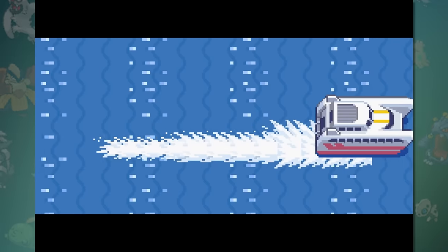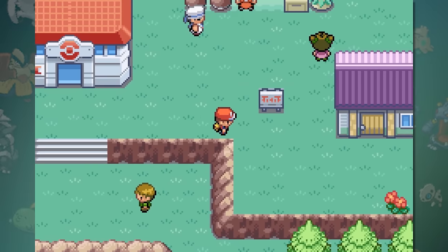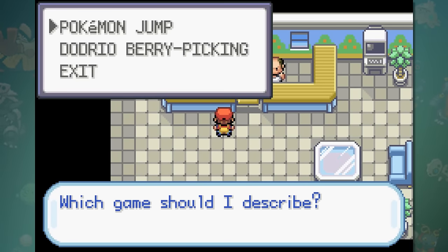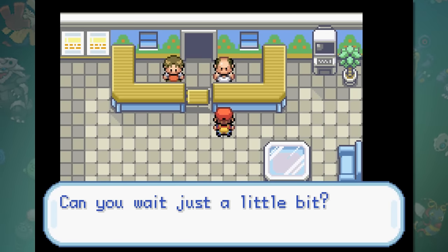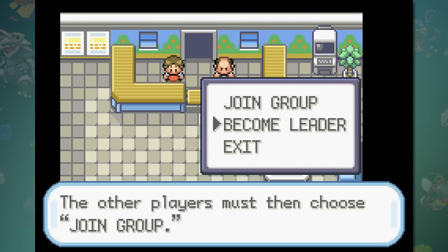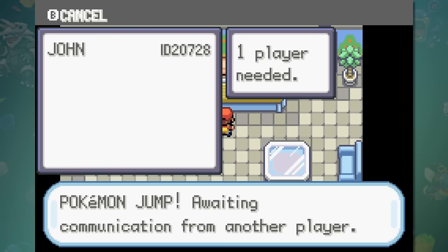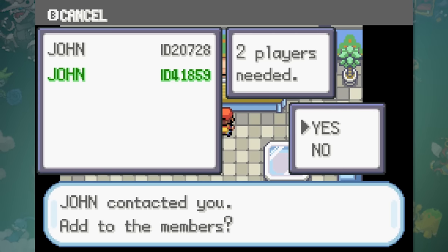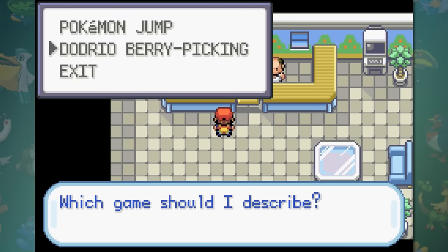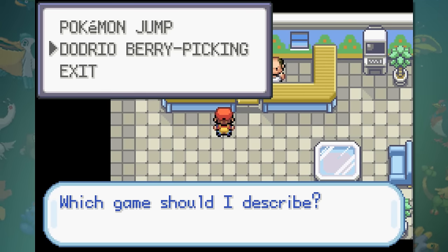The final trainer star you can obtain is located on 2 Island. In this area there is a small house that looks like another game corner. When you go in there, you can play two games: Pokémon Jump and Dodrio Berry Picking. If you played these as a kid and had no idea what they actually were, I'm here to answer that question you've had for 15 years. These games require that you have another copy of FireRed or LeafGreen, as they're little co-op minigames. They're really terrible minigames — the final star requires that you earn 2,000 points in both games.